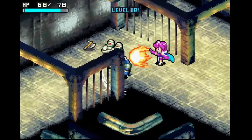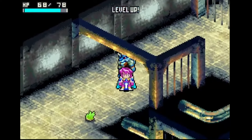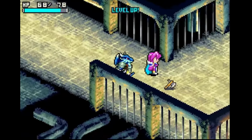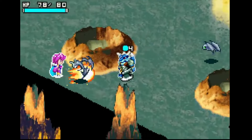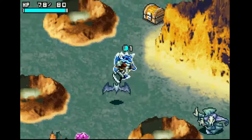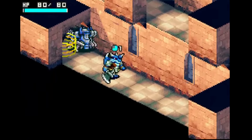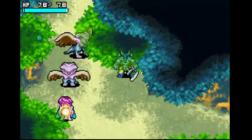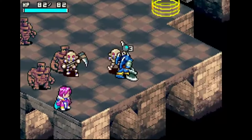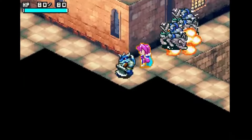Shining Soul 2 significantly improves upon its predecessor, boasting eight character classes, hundreds of unique items, 18 expansive dungeons, and a plethora of side quests, offering remarkable variety and customization. Players embark on a heroic quest to rescue a kidnapped princess by participating in a tournament to select a new hero. The real-time combat system is enhanced by a forging system for crafting powerful weapons and a charge-based attack mechanism. If you're a fan of Secret of Mana, this is very similar, with perhaps a little more dungeon crawling, and you can play through the game in four-player co-op if you have four Game Boy Advances.